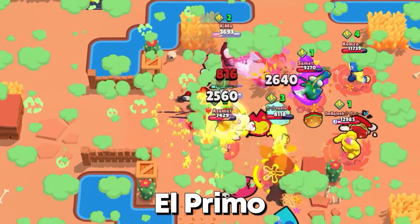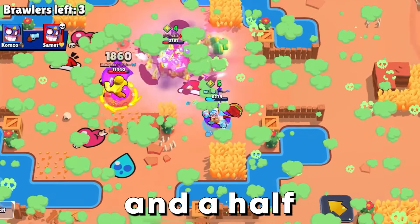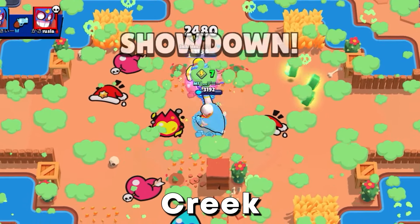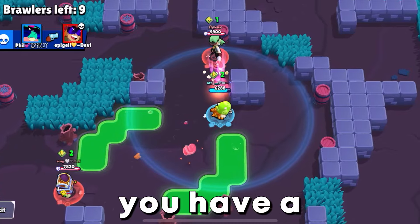At number 1 is El Primo. I pushed El Primo from Rank 25 to Rank 30 in an hour and a half. As El Primo, you want to play on close-range maps like Skull Creek. You want to survive as long as possible, because in the endgame you are the best, because you have a lot of health.